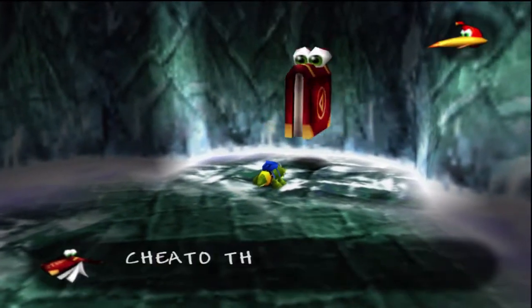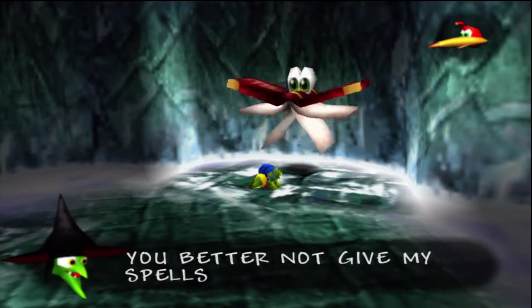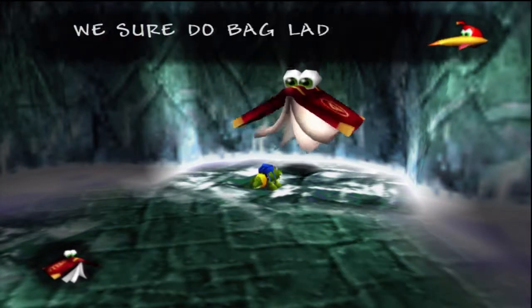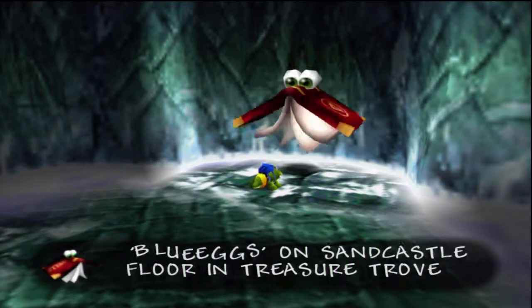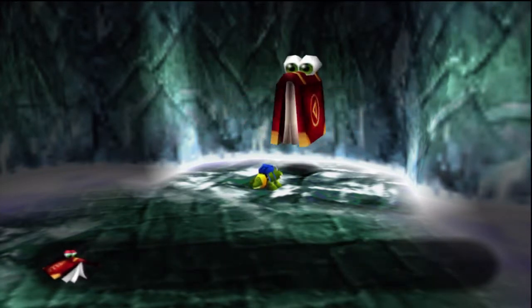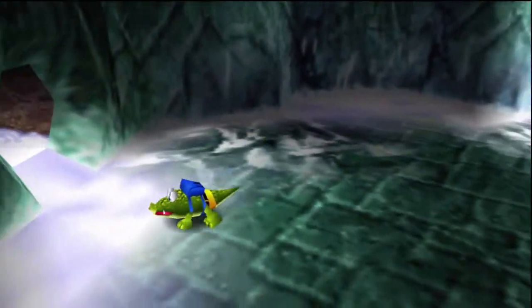This is Cheato — he gives us cheat codes and hates the witch, apparently. I think it's the witch's spell book. Berry bird found him. Give us the spells. Only one spell Cheato can tell: enter blue eggs on the sandcastle floor in Treasure Trove Cove world. So remember when I said we'd be coming back to Treasure Trove Cove? This is why. Now that we got that we can go do that. I'm going to go ahead and cut out right here and then I'll meet you at the Treasure Trove Cove floor to enter in the cheat code.